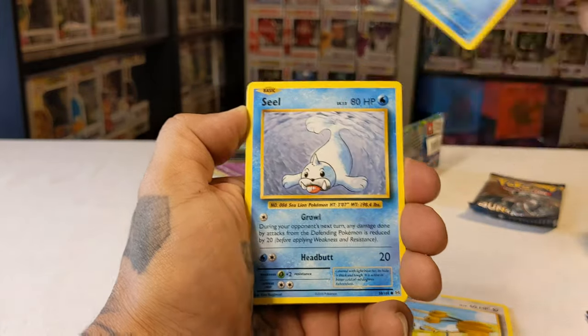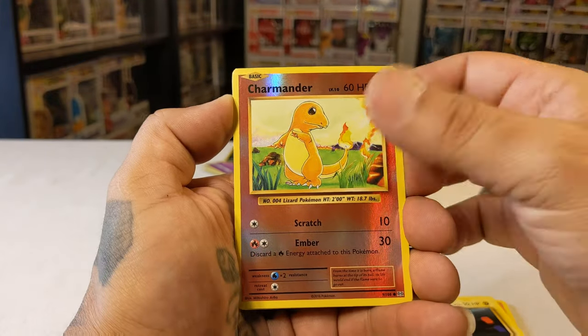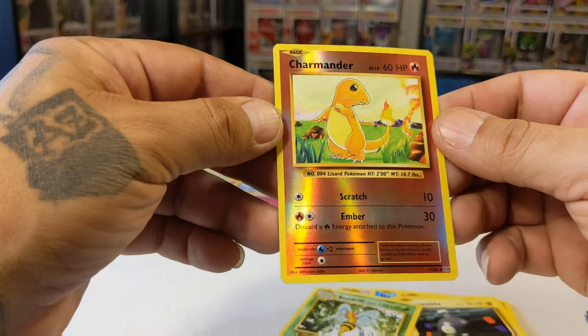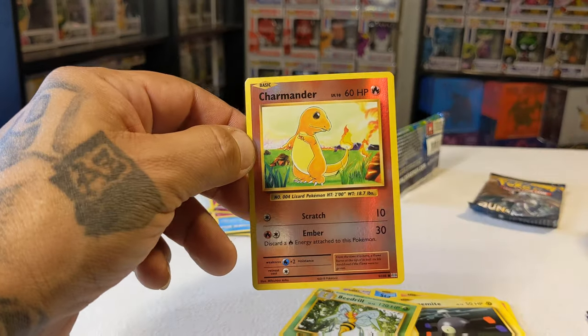The duo star... Charmander. Magnemite — oh nice! And that's a nice little card, what do you think? Charmander reverse. Like, comment, subscribe — it's your boy Retro Rob, we're out.